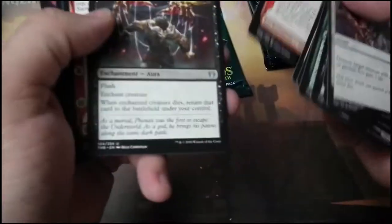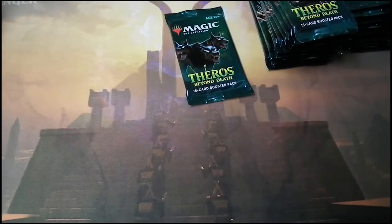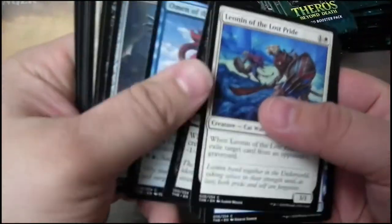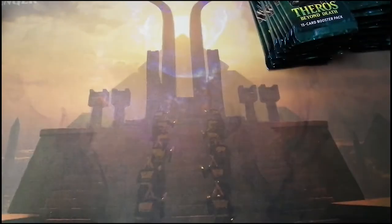Pack eleven. Be a Crow in War. I wasn't aware the alternate arts came in these — I thought they were exclusive to the mythic packs. Atreus, Oracle of Half-Truths, and a tentacle token. Nice.